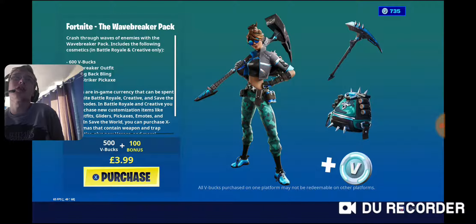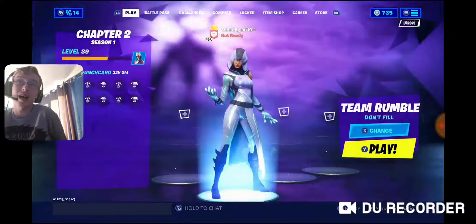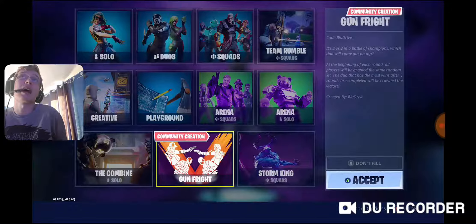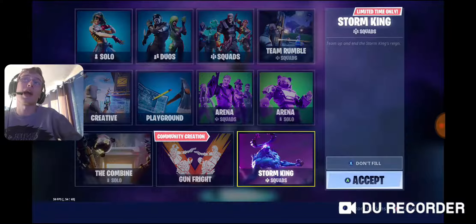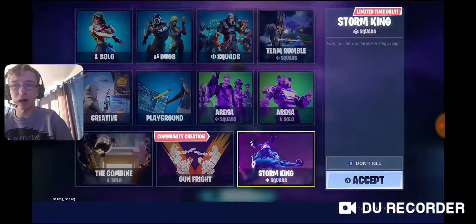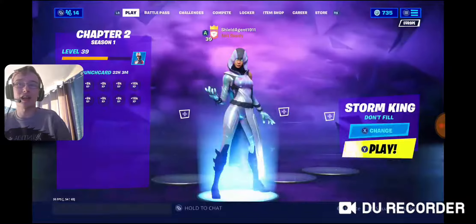Game modes: we've got Solo, Duos, Squads, Team Rumble, Arena, Playground Creative. We also have the Combine Solo, Gun Fright, and Storm King. I am going to hop in and have a little look at the Storm King game mode right now in this video.